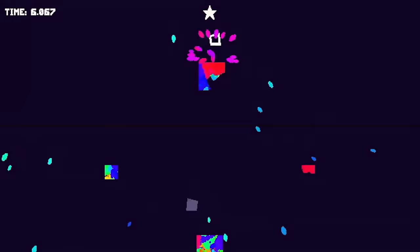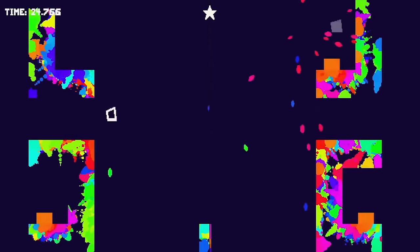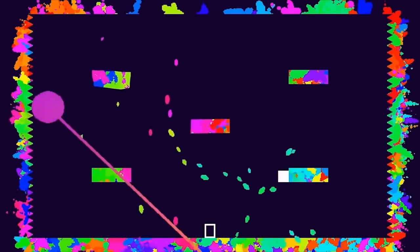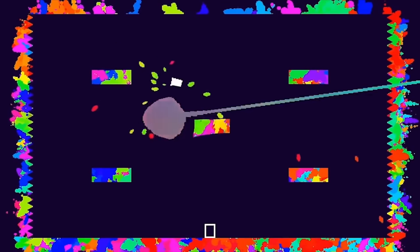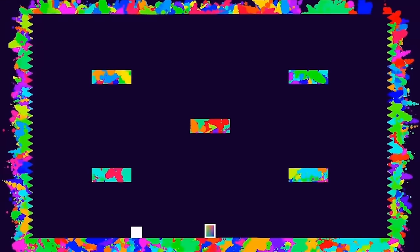There's a game called Ink — it's a precision platformer where you use color to fill in the invisible world. You splat ink all over the environment to figure out where you need to jump. The Nintendo Switch has an exclusive co-op mode where you can play through the whole game with a friend. I just learned about this game and it's really solid.